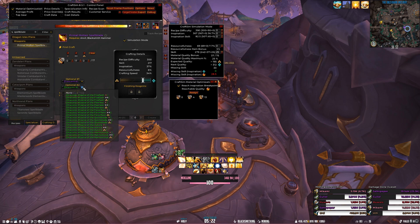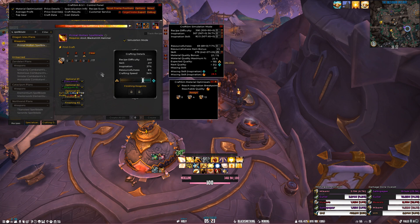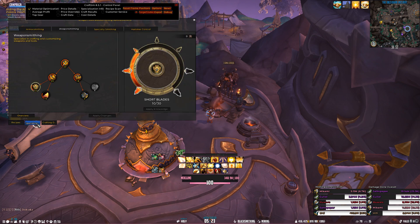I can relay that message to the customer, let them know what you can get to be able to hit that craft. Now if you hit the Assign button at this point in that Optimization screen, it's going to move those materials to the left side of your screen, and then it will show you that you're able to Inspire into that. This works with any crafting profession.